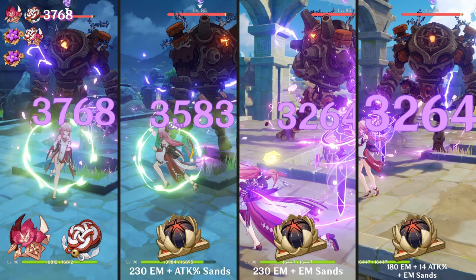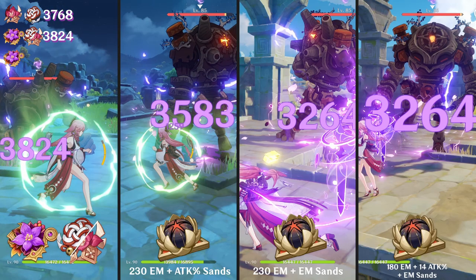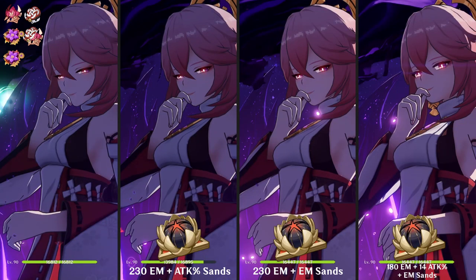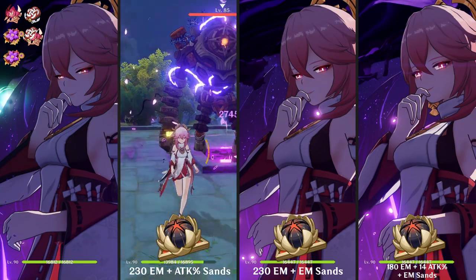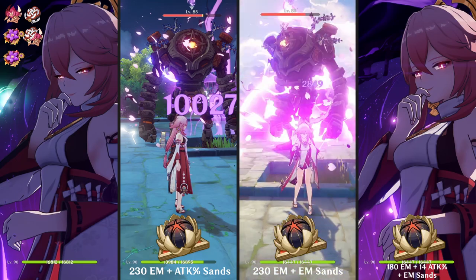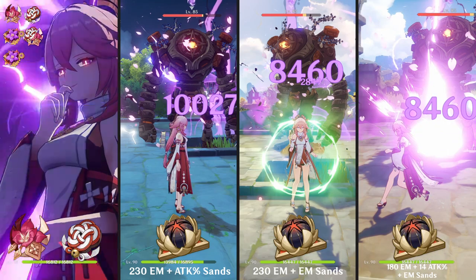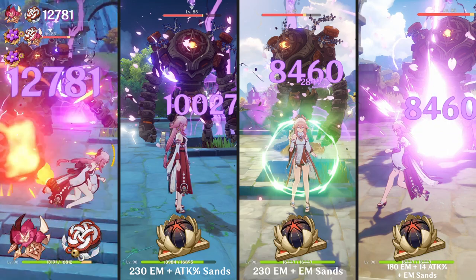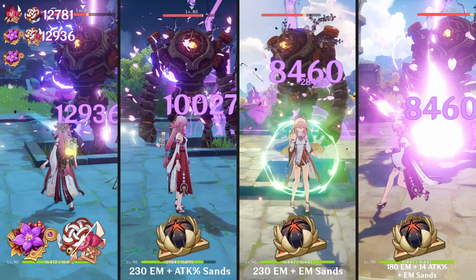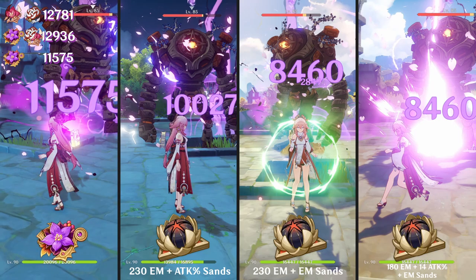You're going to see later how good her skill is because of this buff, but at the moment she's still going to be a bit weaker because the 4-piece hasn't been activated — and for that you need a reaction. For her ult, Gilded Dreams is going to be really bad because there's no EM buff, plus there's no reaction, and her ult doesn't get buffed by EM. So Gilded Dreams does way worse on the ult than on her skill and normal attacks, and the difference between the two numbers is also larger. The normal artifacts did so much better than Gilded Dreams for the ult, especially for the ones with the EM sands.